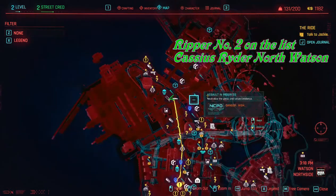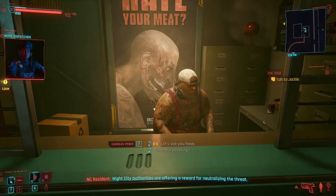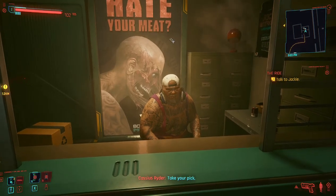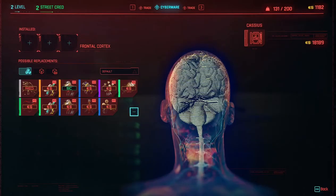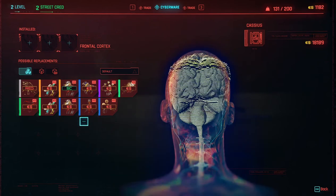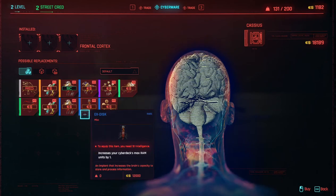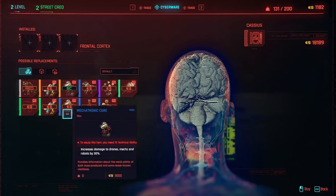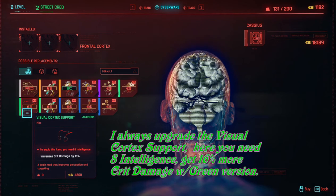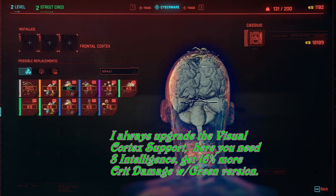Here's ripper number two on the list — Cassius Ryder in North Watson. He's got some interesting stuff you can't get at other places; each one has their own inventory. He's got the rare limbic version. Look through all of them, because they each have requirements — if you don't meet the requirement you can't install them. Some things are nice to have, while others don't make that much of a difference.